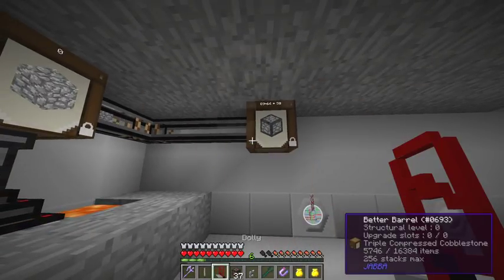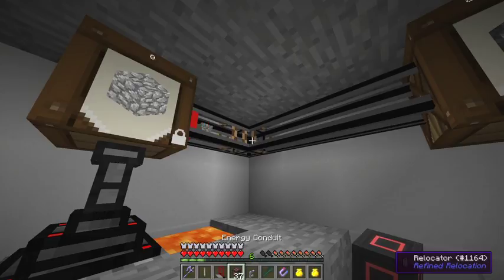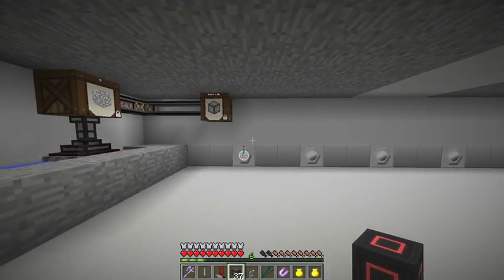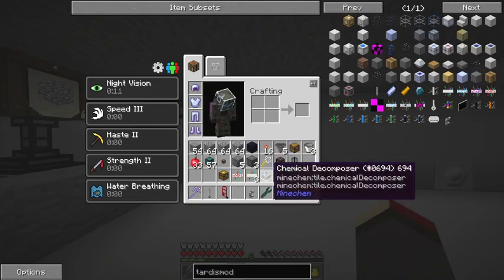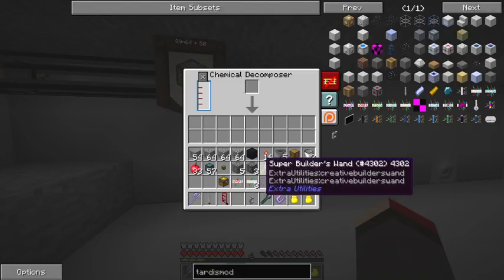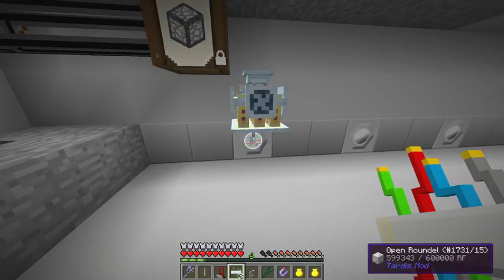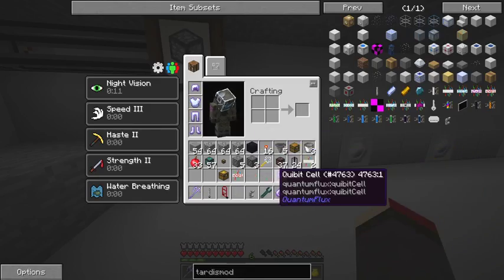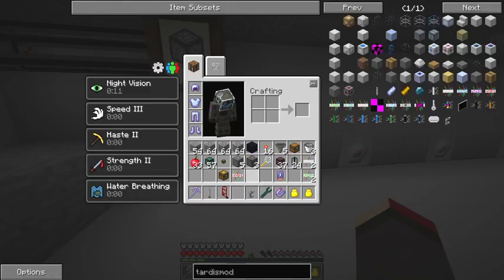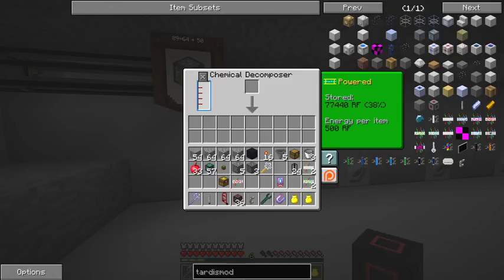These are now getting increased - we've got 89 stacks plus 50, and in a few seconds we should get to 51 stacks. While that's processing, let's get on with the next bit. We're going to take the triple compressed cobble and put it into one of these. Let's give this some power first - I've opened up a roundel, and I'm also going to put a chunk loader on this roundel to make sure this chunk stays loaded.